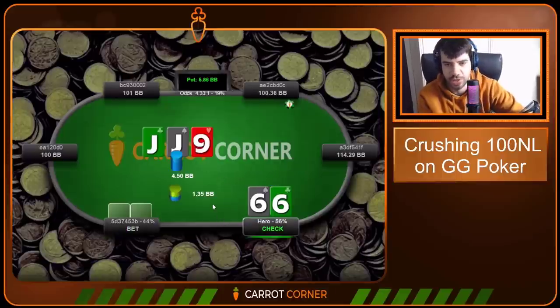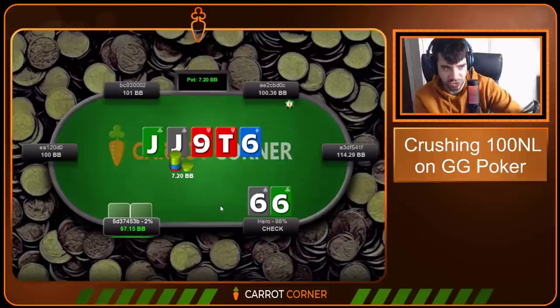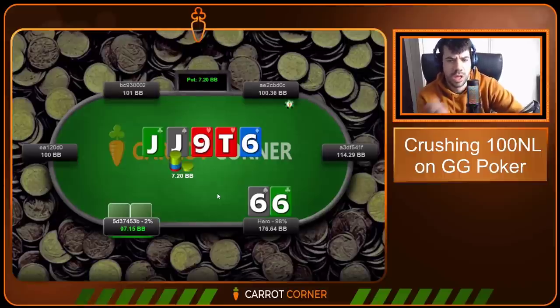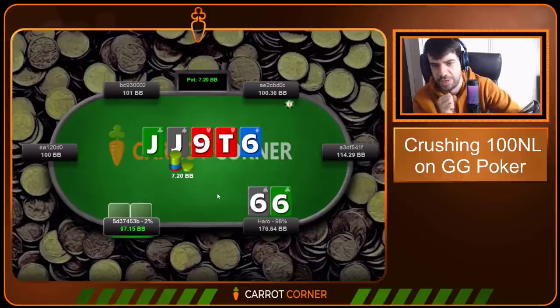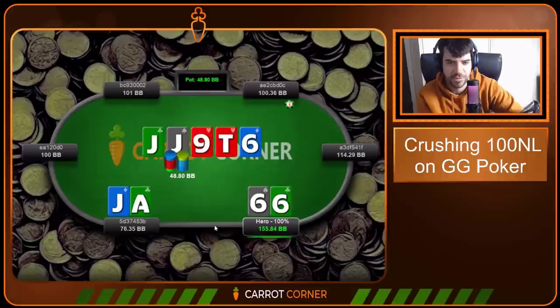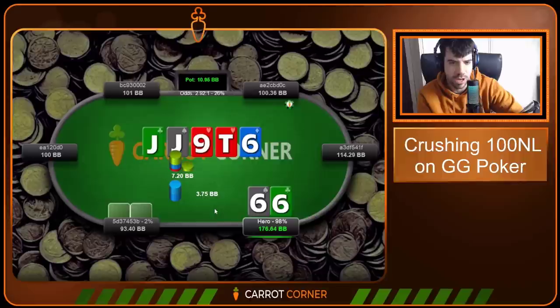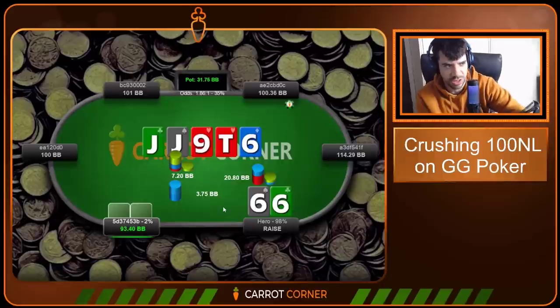Pocket sixes — we check the flop on Jack-Jack-Nine. They bet small and we peel. Turn is a Ten, check-check. River is a Six — gonna go for the tricky trappy. Let's see if we can get them to bet their Jack, their overpair, or bluff their Ace-Four, Ace-Five, King-Seven. Villain bets this sizing, we say screw you, they pay us off with Ace-Jack. They thought they were betting small to induce — and I was like, well I have the nuts, so you've successfully induced. Well done. The small bet can cause people to rep stuff they just don't have in this pool.